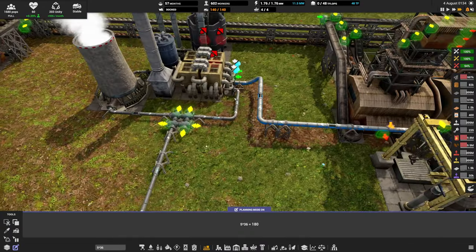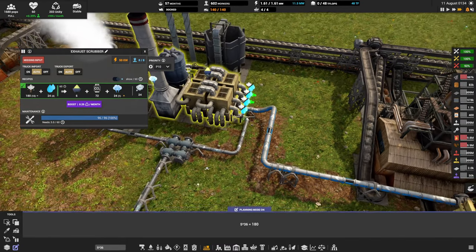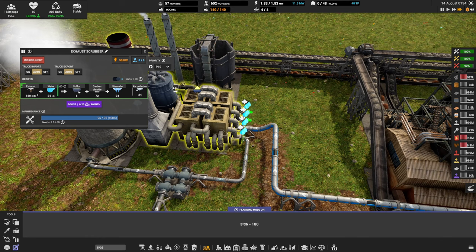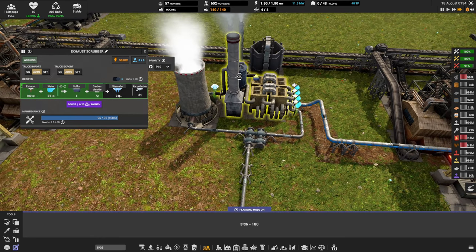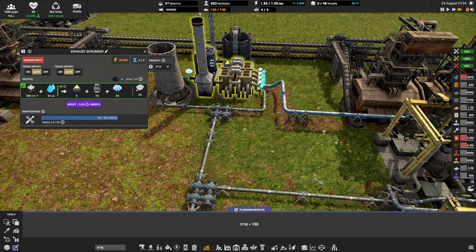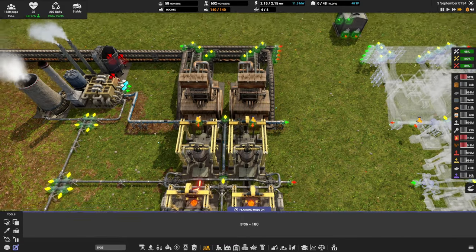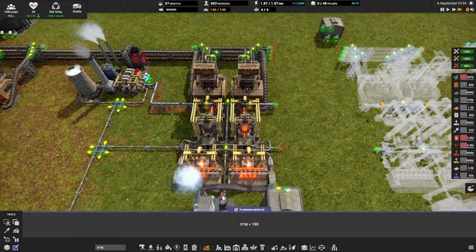Adding in exhaust scrubbing means happier, healthier citizens. We also start grabbing sulfur as a by-product, and potentially you could run the low-pressure steam through a desalinator for extra water to feed a farm. That adds in our exhaust scrubbing. As we continue down the research list, there's still one more upgrade: the Arc Furnace Mark 2.